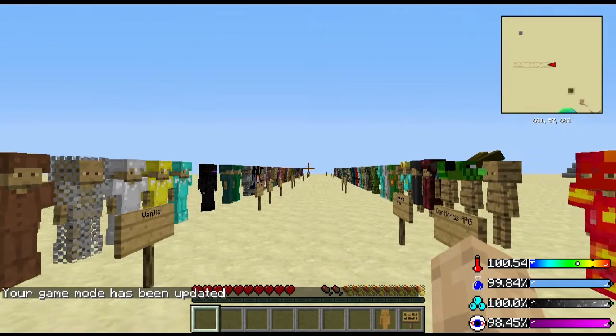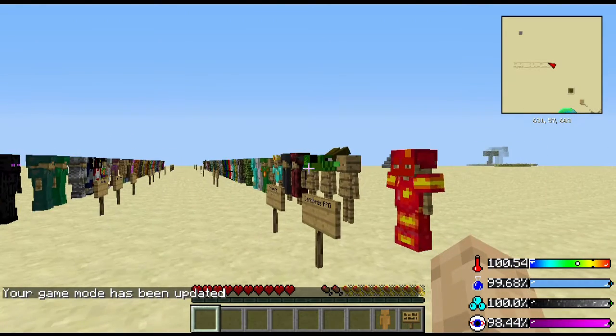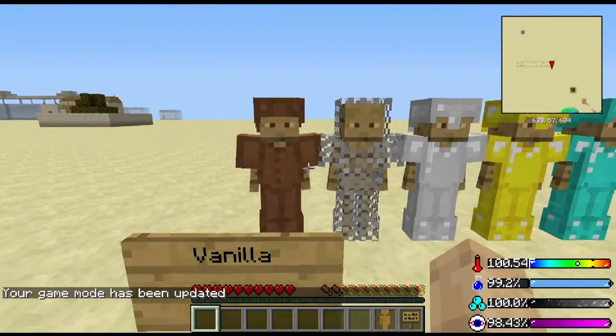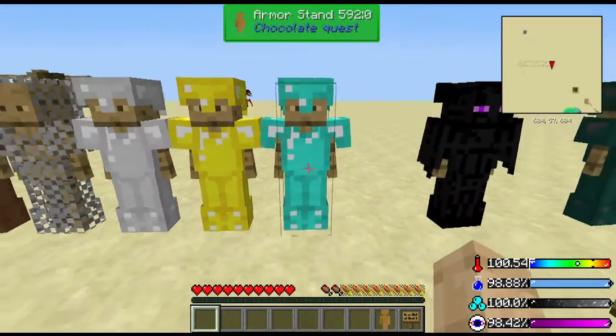Let's switch game modes here. So this is all the different types of armor you can get. You got your vanilla: leather, chain, iron, gold, and diamond.